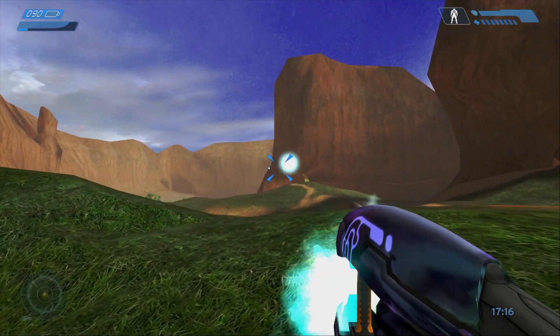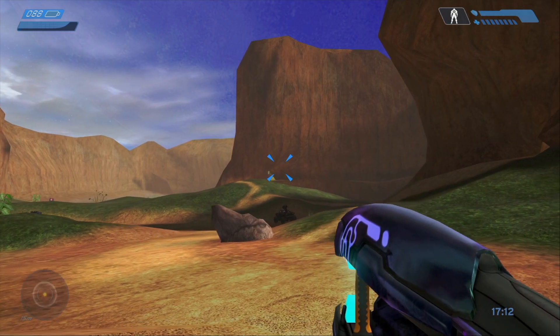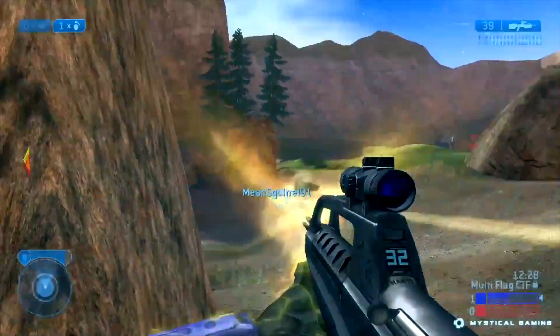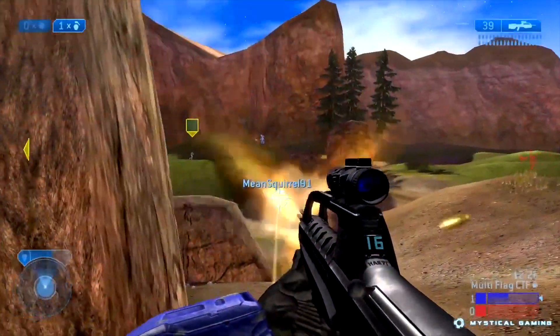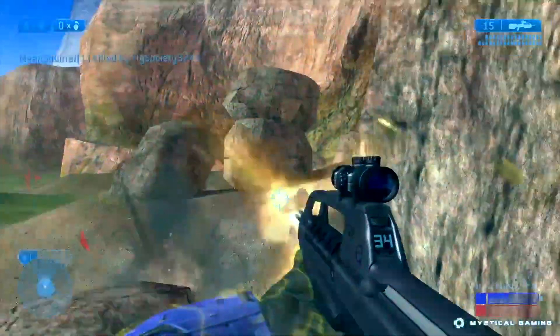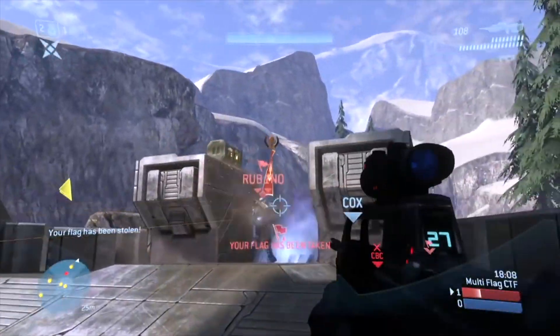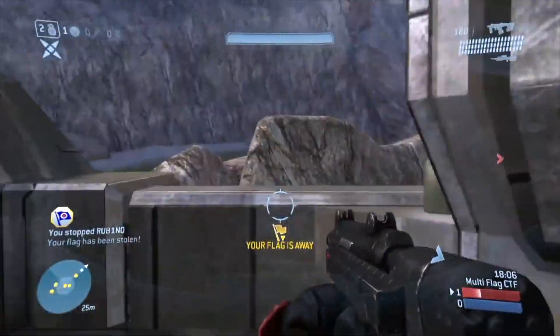Halo 2 has all bullets using hitscan, making any bullet fired an instant hit, but it still retains projectile physics for things such as plasma rockets and grenades. Naturally these are slow-moving projectiles and thus need to be dodgeable and not instant. Halo Reach, 4, and 5 would go on to use the same system as Halo 2.